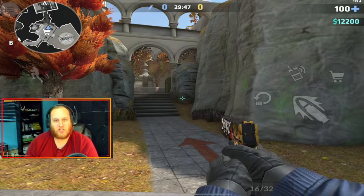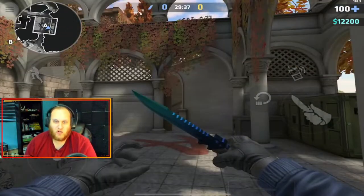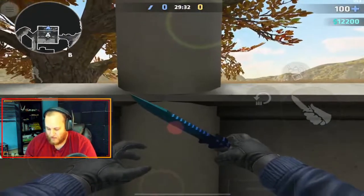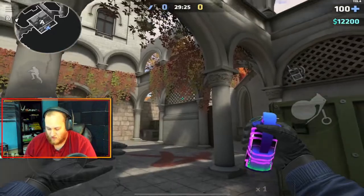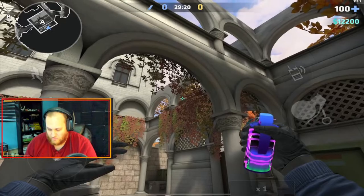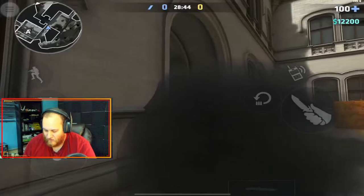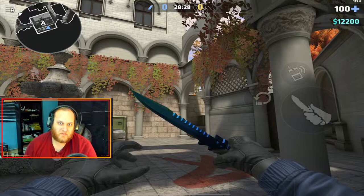We're going to start with the coalition smokes first because they're the ones who are going to need to use them more frequently. Starting on A site, you're going to have the A mid smoke. What you're going to do is run to this pillar right here and have your crosshair lined up on this line. Then turn and look up to this archway and put your crosshair on the bottom right corner of this square right here. It's kind of hard to see, so you got to make sure you line it up just right. Once you're lined up, go ahead and jump. This blocks off A mid, blocks off Z, and it blocks off garden, and it'll help you slow down the breach push from mid.